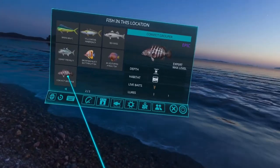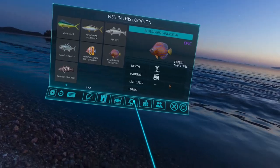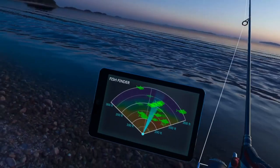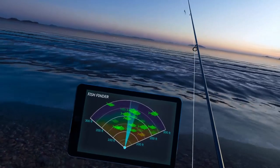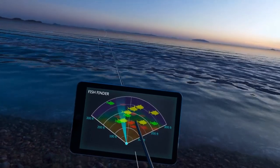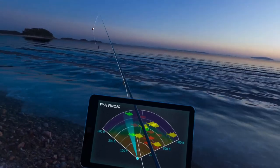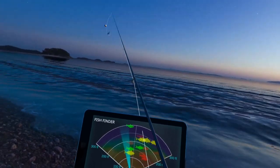For the blue striped angelfish and the convict grouper, we're going to use the crawfish. The reason we're using crawfish and not the krill is that on krill everything is green — everything will eat it. If you switch over to the crawfish, you can see a lot of yellow and red with just a handful of green. That means the epics that like crawfish are green fish, so you're only competing with about three other fish that will grab it instantly.